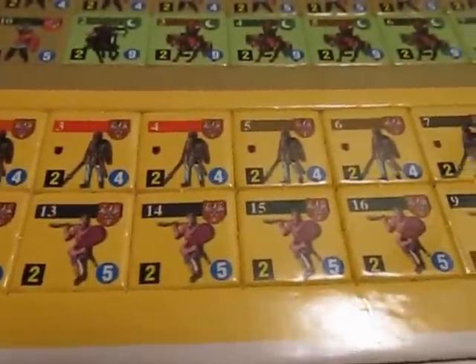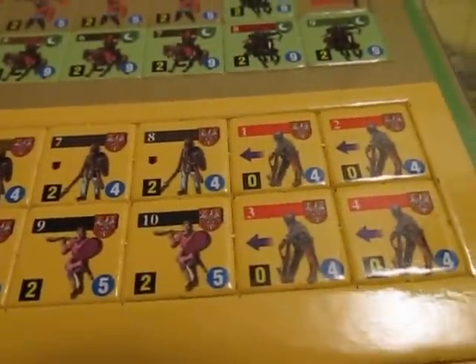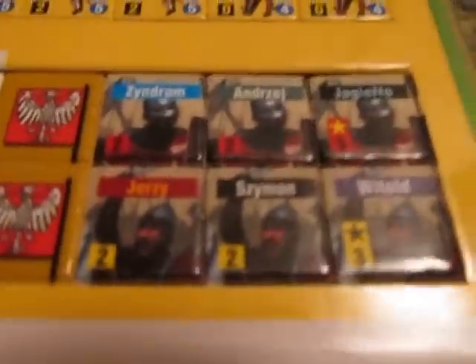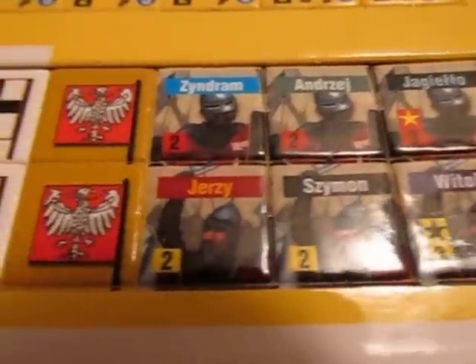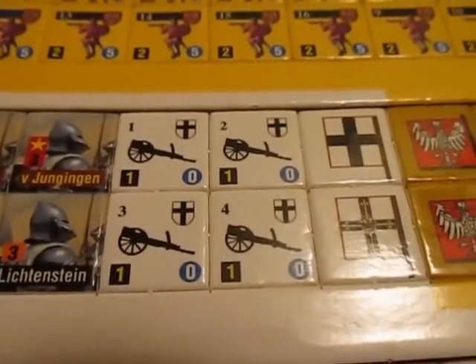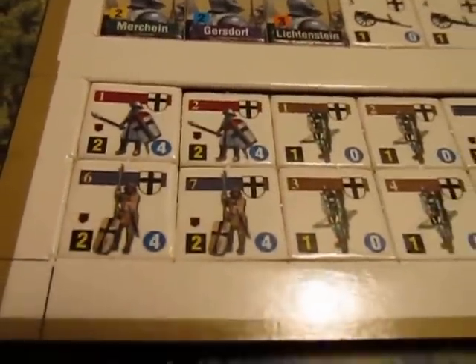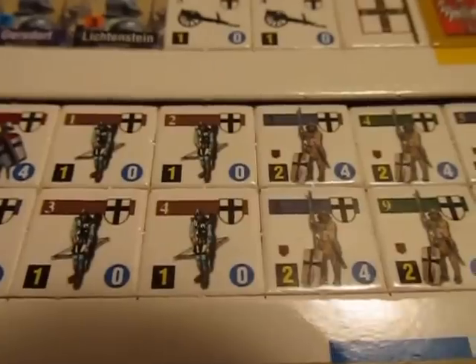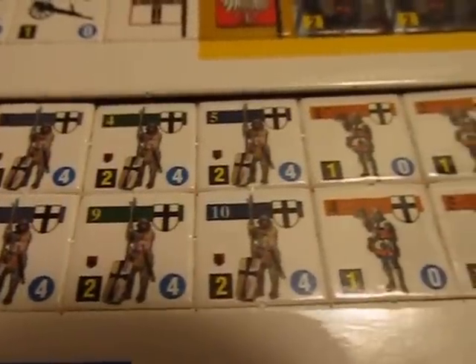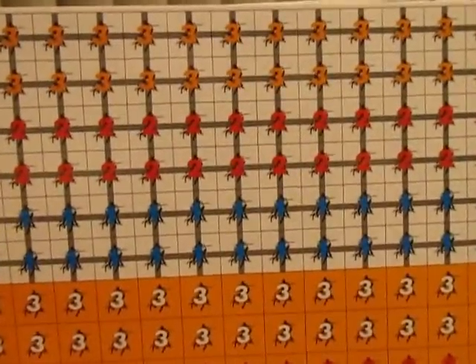There's some Lithuanian crossbowmen, and then more Polish — this looks like Polish infantry, Polish crossbowmen, Polish bowmen. Here we have some leader counters, and then we have some bombards — early artillery. There's some Teutonic knight leaders, and then some Teutonic knight infantry, bowmen, regular footmen, and so on. We've got a couple sheets of these, and they are virtually identical.